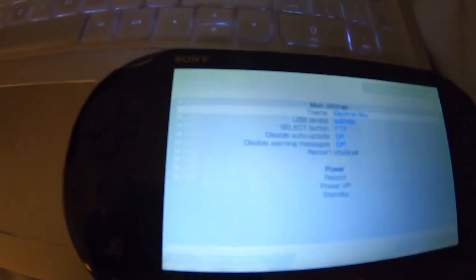As always, hit Start. Reboot if you want — totally up to you — or just swipe out of VitaShell.